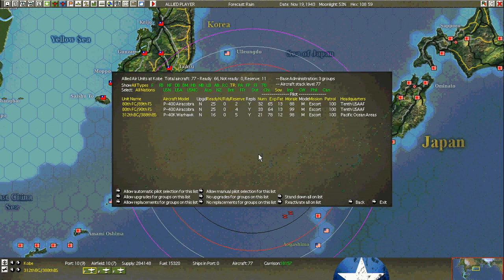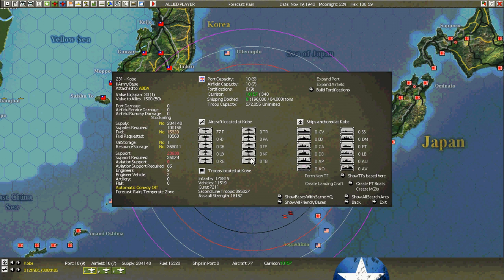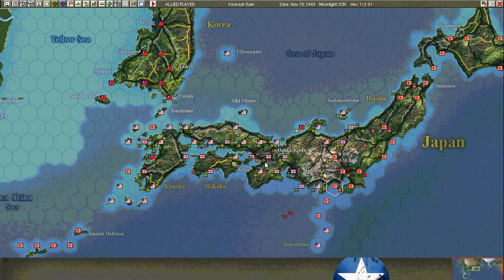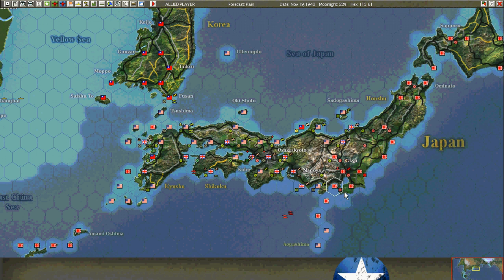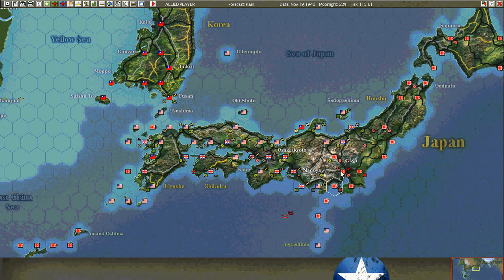I brought in fighters to cover — not that we're going to be here for long. In the short term, I'm going to keep a garrison here so that we don't suffer the victory point losses at Kobe. I'm going to keep one here at Osaka. I think I can take Yokohama without any problem without all the forces. The extra 1,800 or so on Osaka, Kobe, and Nagoya aren't going to make that much of a difference against Yokosuka.